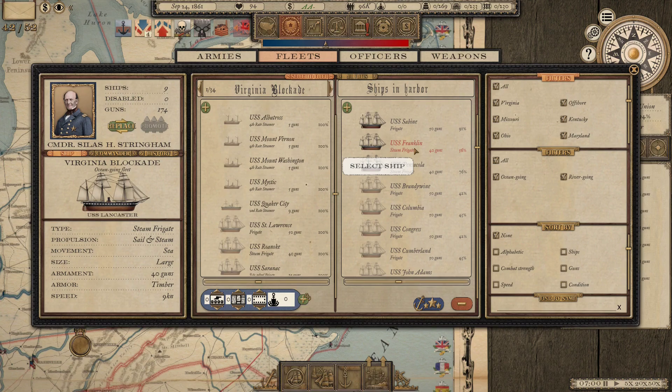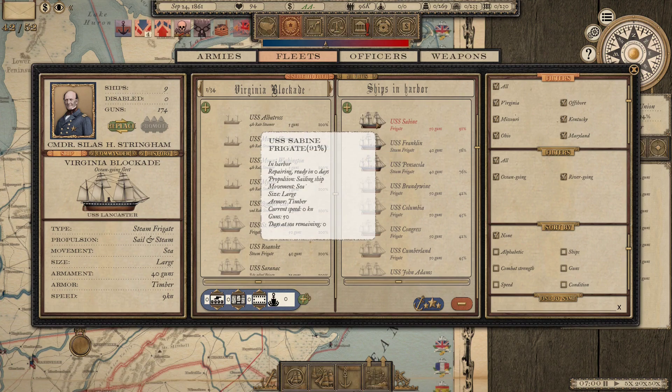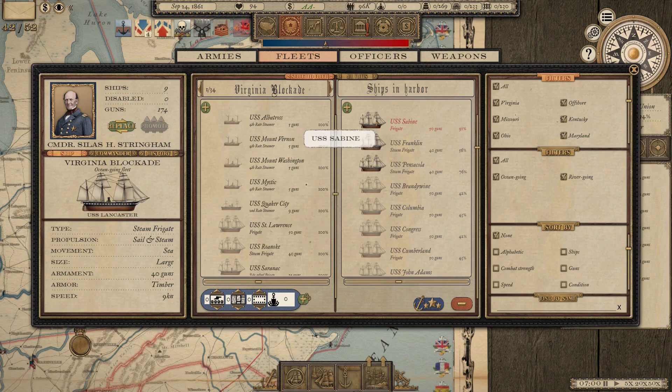It seems obvious I should have done that a long time ago. The Charleston blockade fleet covers both Charleston and Savannah as well as Port Royal - two pretty big ports plus another - and they're only at 30% blockade. As these ships get repaired, they're going to go to the Charleston blockade.